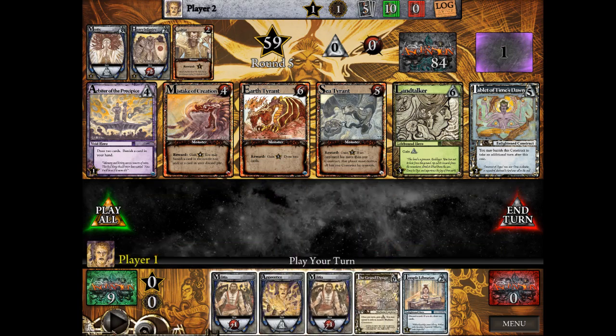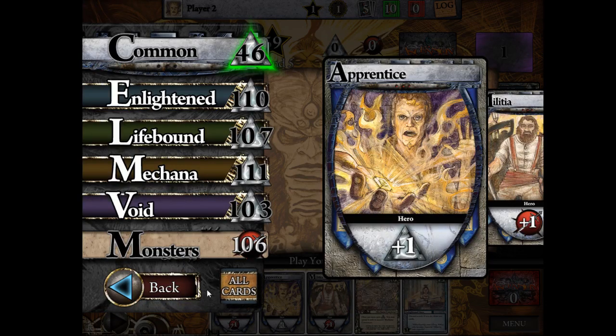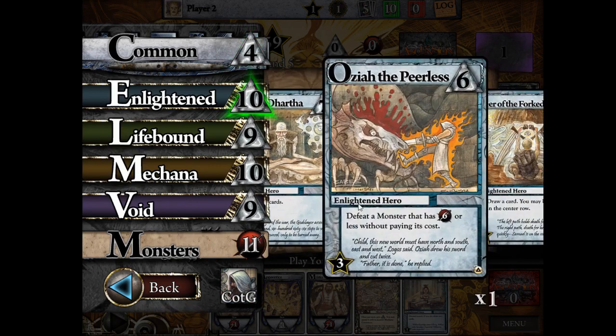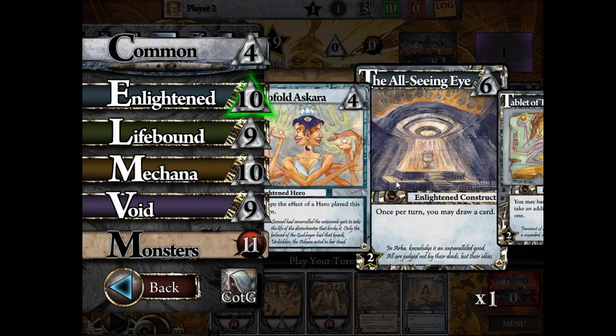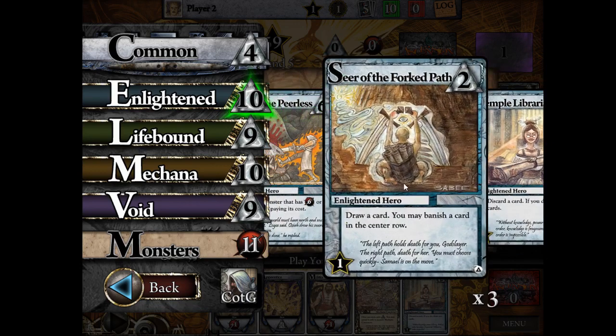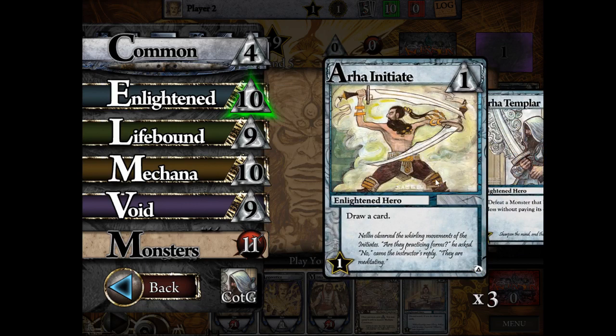Let's talk a bit about factions. I'm going to the card gallery and setting it to Chronicle of the Godslayer, just the base set. Enlightened cards are the blue ones. They typically have draw effects, kill monsters for free, banish from the center row, copy effects, and take an additional turn. These are very traditional effects for Enlightened. Some sets have a little variation, but mostly that's what Enlightened cards do — they work well with everything because most have draw effects.